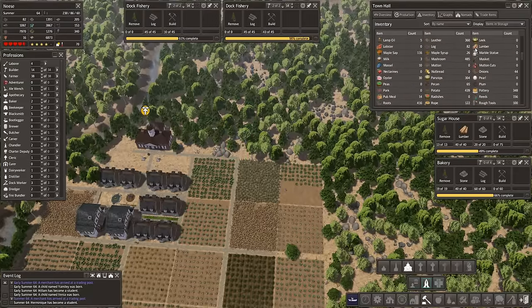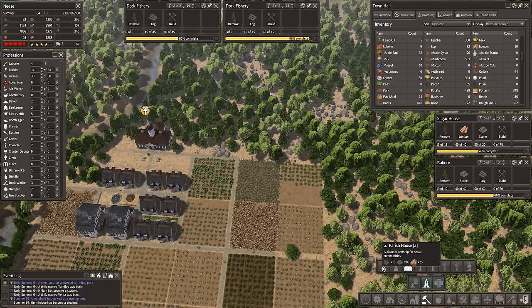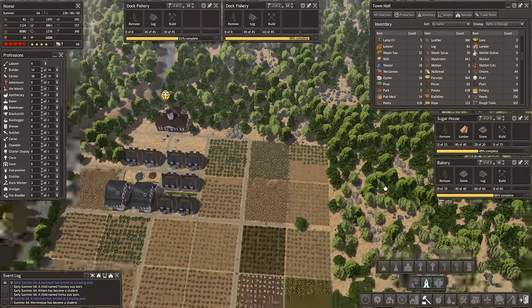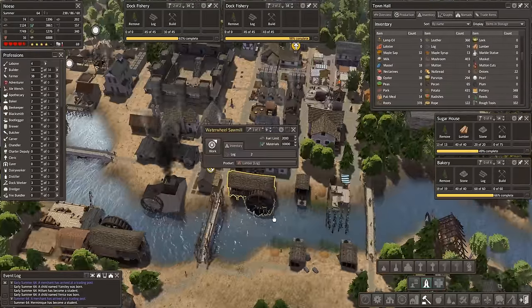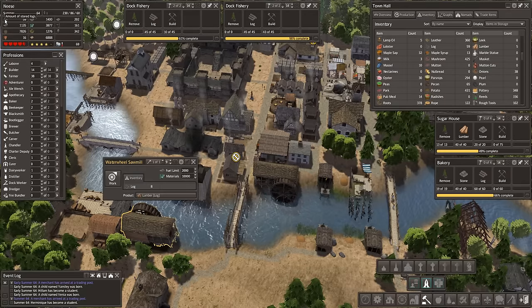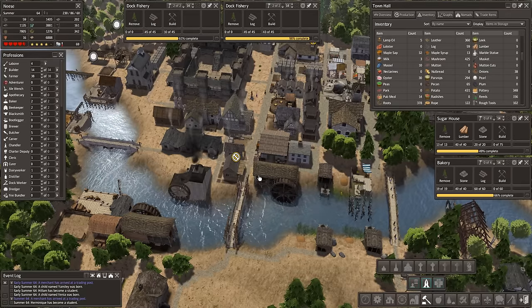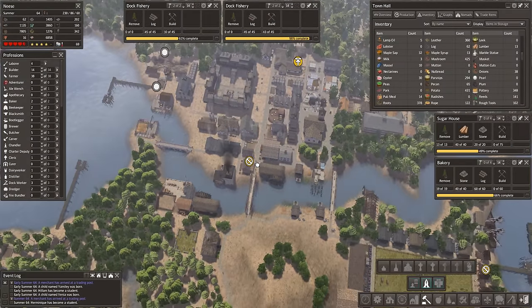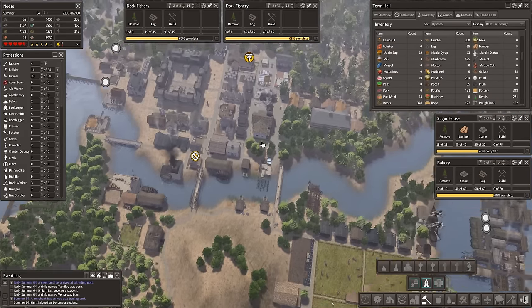How are we doing for lumber? Five lumber. So going for one of these is going to take a while — 90 lumber, 25 lumber. Either way, we need lumber. How are these guys doing? They're working. Oh my goodness, look how short we are on logs! We've got four labourers spare. Didn't realise that was getting down so low.